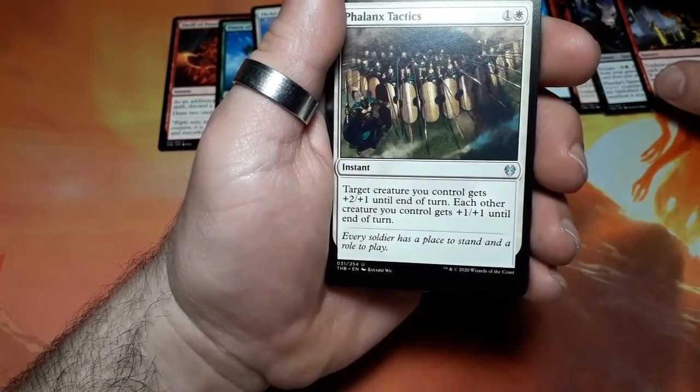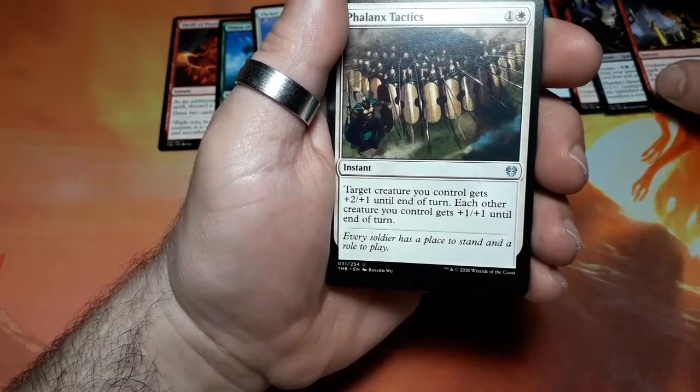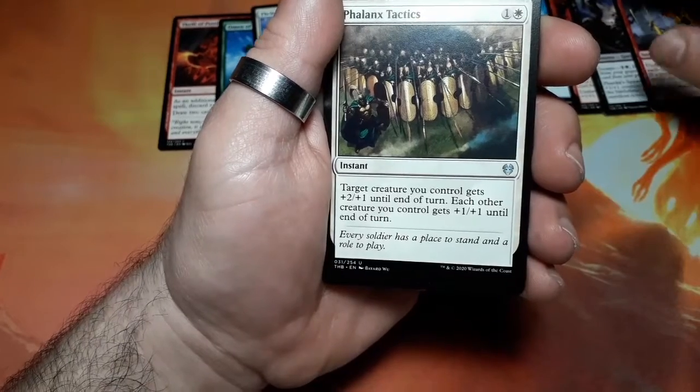Phylax Statics, two drops. Target creature you control gets plus two plus one until end of turn. Each other creature you control gets plus one plus one until end of turn.